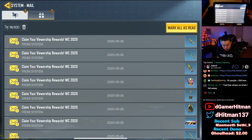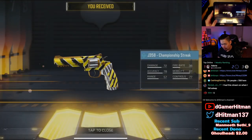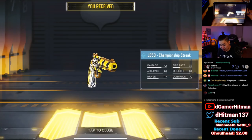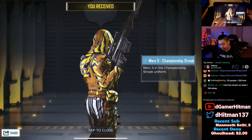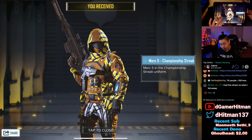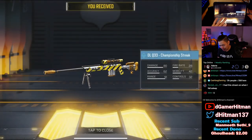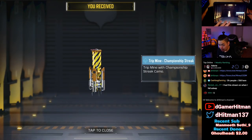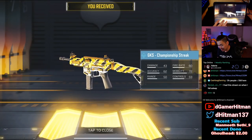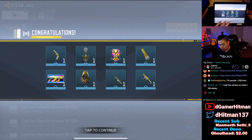We'll go ahead and check our inbox to see what we got. We'll mark all as read and claim all of them. We're going to get the J358 Championship Streak, and — the Merc 5, that's actually really clean! We also have an XBR, the Championship DLQ — not bad — and finally we got a Trip Mine and the Championship GKS Streak. Overall it doesn't seem to be too bad.